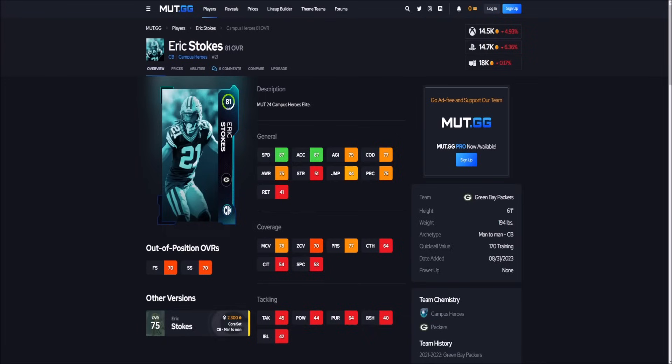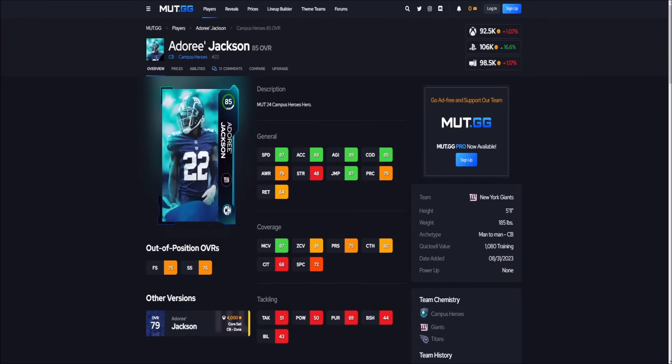Getting into the defense, we have Eric Stokes at cornerback for 15,000 coins. If you're getting torched by everybody and need a fast guy, Eric Stokes has 87 speed, 87 acceleration, and stands 6'1". His coverage won't be amazing, but on a streak he can keep up. For a cornerback around 100k, we have Adoree Jackson: 5'11", 87 speed, 88 acceleration. He's very similar to Dion Sanders — essentially Dion but one speed slower, with 81 zone versus Dion's 84. Adoree is a great man coverage corner and super fast, absolutely worth the coins.